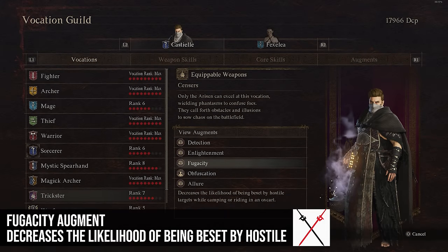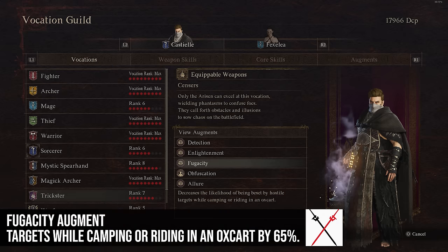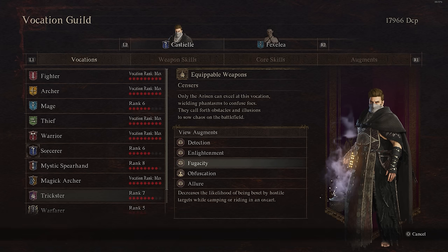Fugicity decreases the likelihood of being beset by hostile targets while camping or riding an ox cart — by about 65%. That is a lot. If you have this on, you're almost never going to get interrupted while riding an ox cart or camping, which could be really nice to have as a quality of life augment.